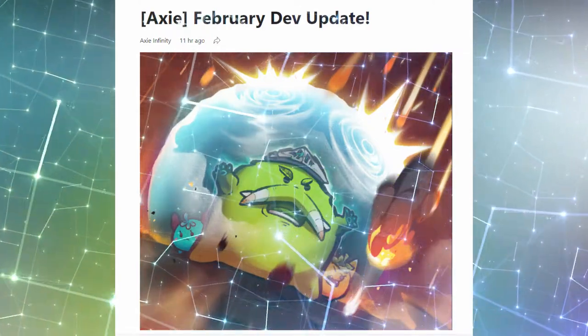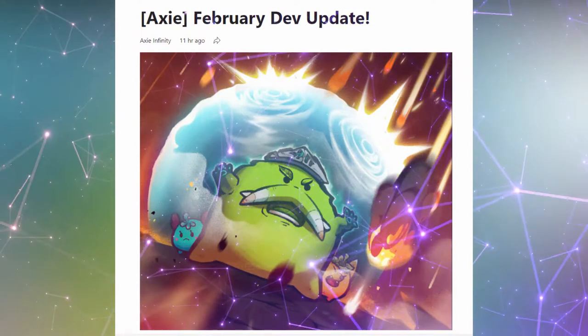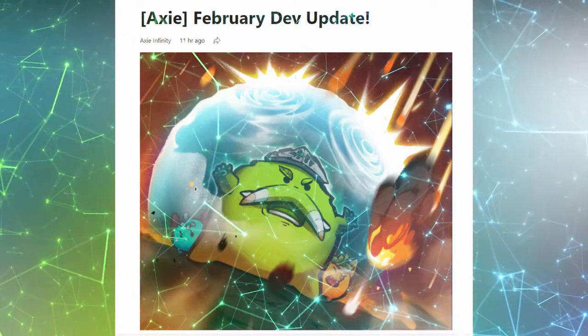Axie, February dev update. Key points: The Origin team is pushing as hard as possible to ensure an awesome experience for you all, and we're aiming to release an alpha by the end of March.